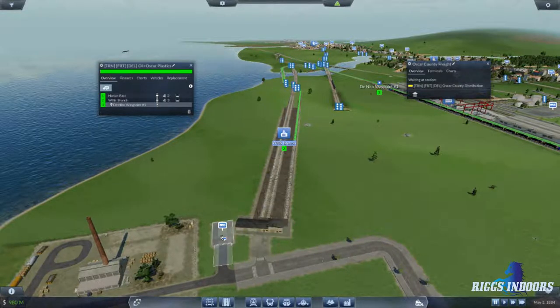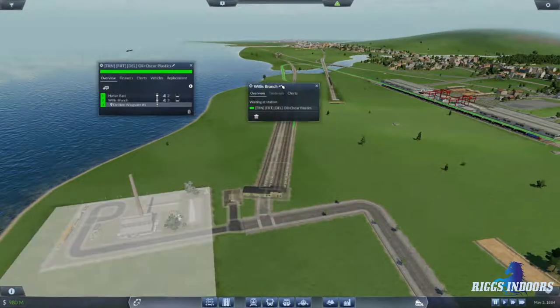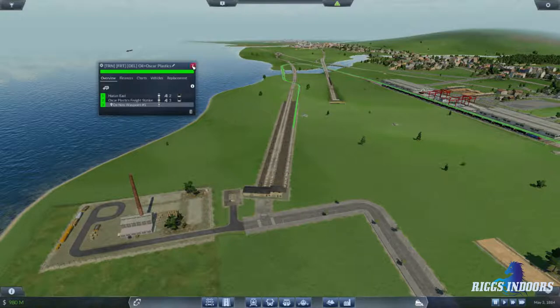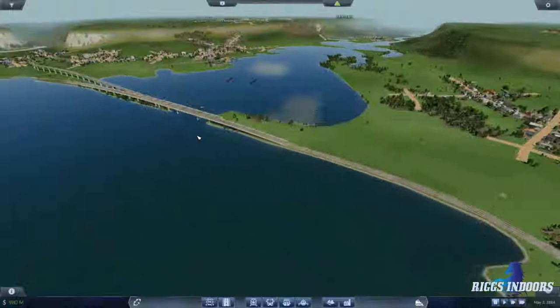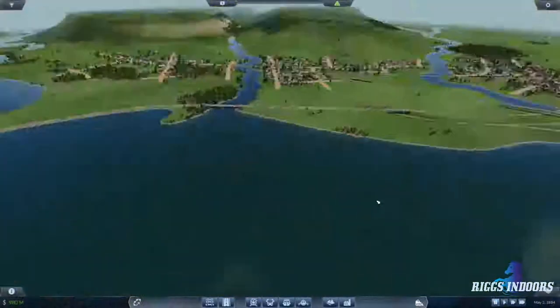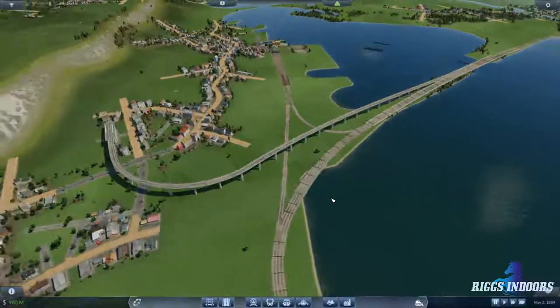Now we'll revisit this — we might make it a bit better — and then we'll be able to get rid of this truck platform. While we're here, we're going to rename this to Oscar Plastics Freight Station. Now we've got that put in play.